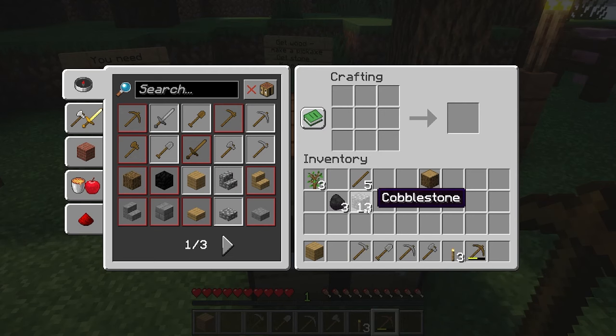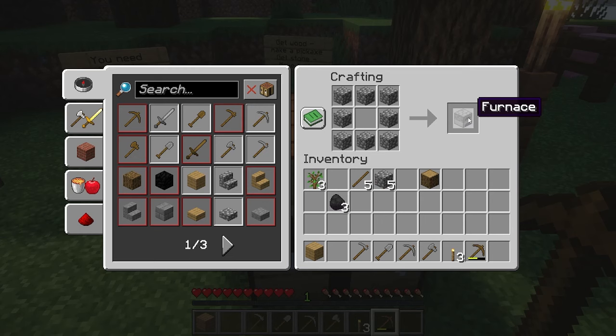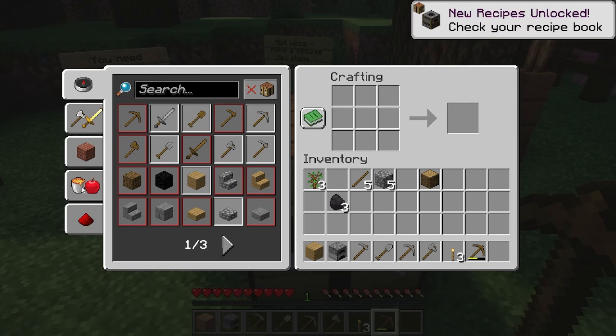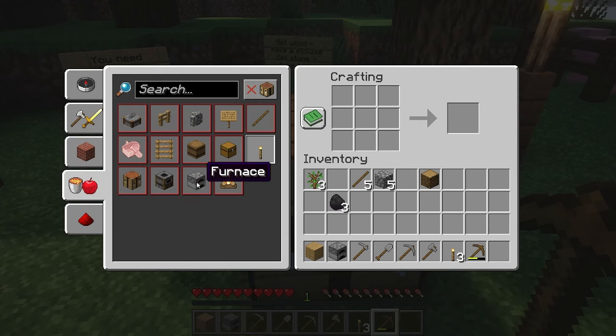Next we're going to make a furnace — it's just stones arranged in a square like that. It's another one of those patterns that's in the list over here. If you start clicking through, there's the furnace.